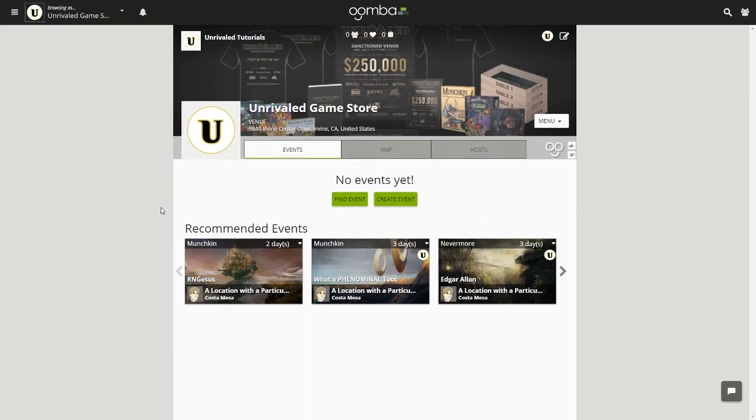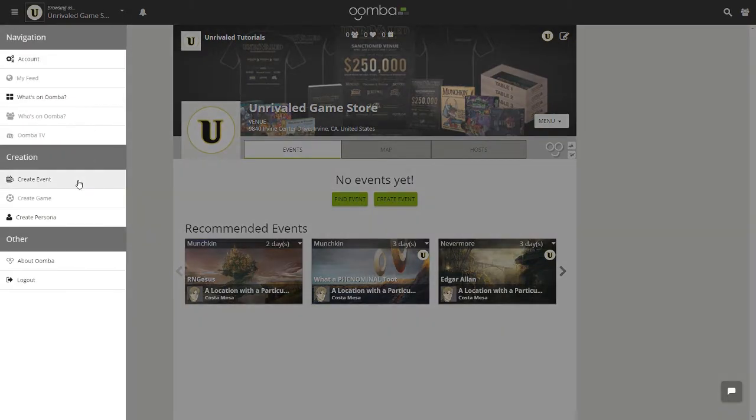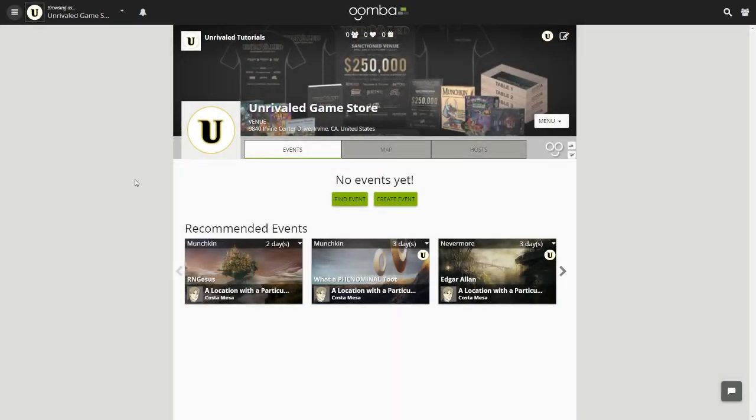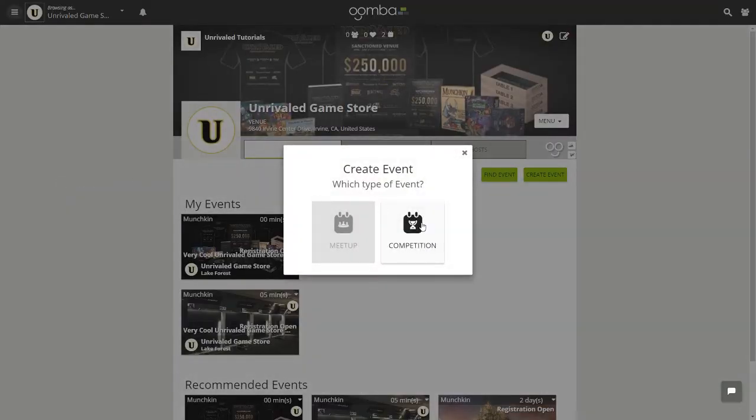The next step is to click the three little lines in the upper left — we like to call this the hamburger icon — to create an event. Or you can go on the persona page and hit Create Event. Click Create Event, and on the next window click Competition.